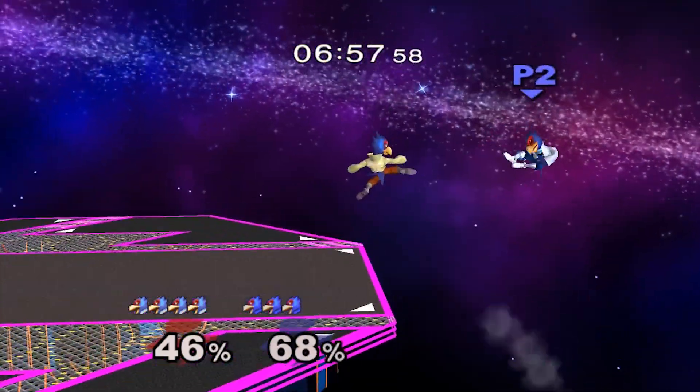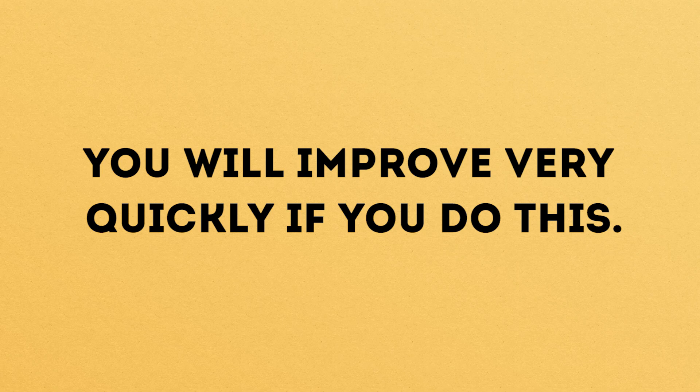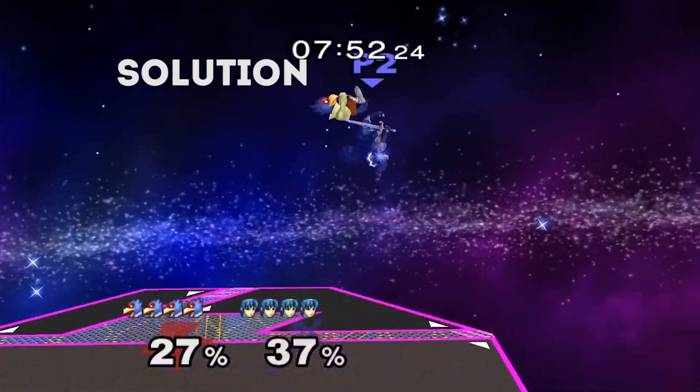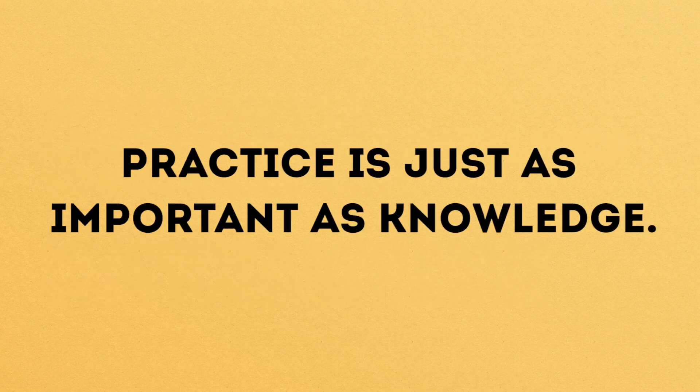If you set out to learn at least one new answer to a specific problem in Melee every time you play the game, you'll be amazed at how quickly you improve. Make a mental note to keep track of situations in game that you're struggling to handle and focus specifically on learning the answers to that situation. Then practice those answers so you're able to execute them properly when it counts. Both of these pieces are critical. If you don't know the option, you won't know how to use it. And if you don't practice the option, you won't be able to use it anyway.